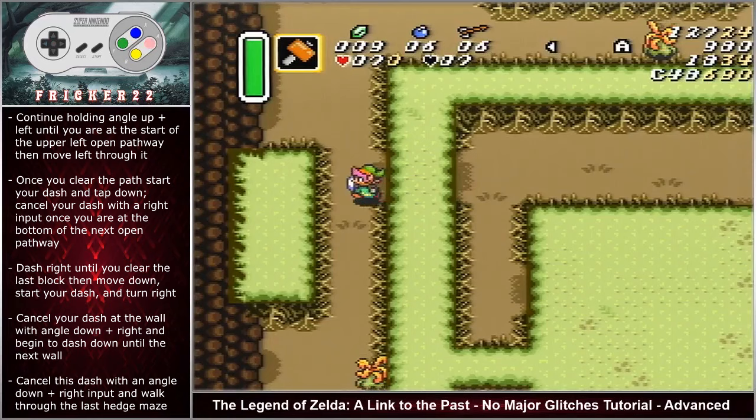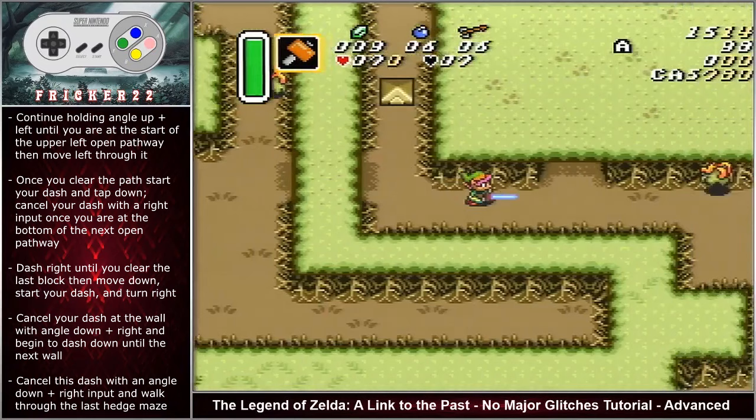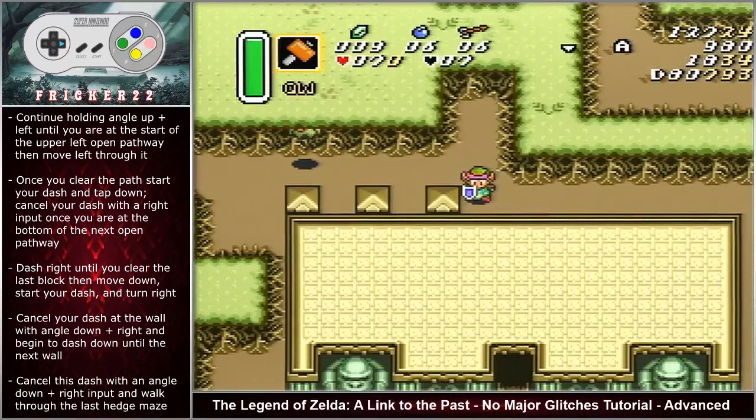Once you clear the path, start your dash and tap down. Cancel your dash with a right input once you are at the bottom of the next open pathway. This rope can also hit Link out of his dash with bad RNG.